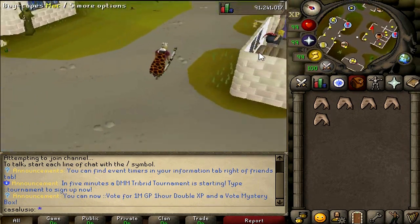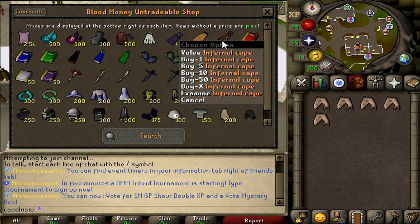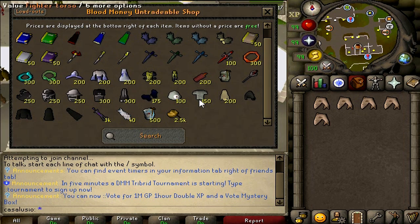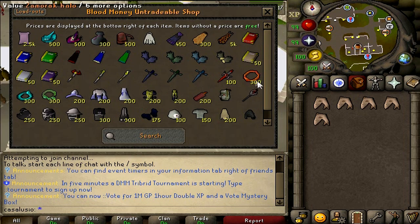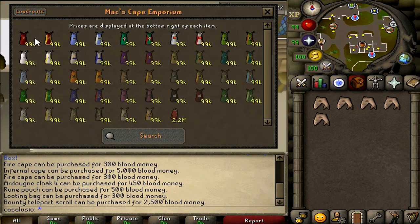Let's start from the shops. Let's check this tradable shop — as you can see you can buy an infernal key, fire cape, and other cool stuff. You can buy void here, fighter torso, mythical cape, Ava's, royal seed pot. The prices might change since this is a beta server.